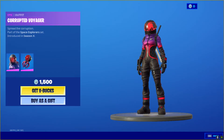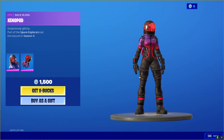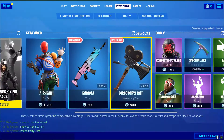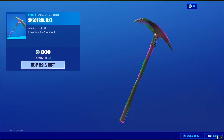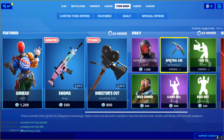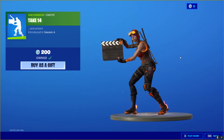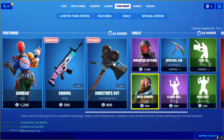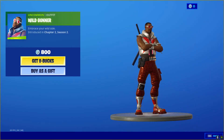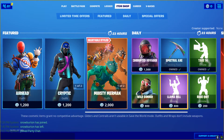Next, we still have the Corrupted Voyager. Haven't seen this in a bit of time, but it's been back a lot. I think it's an Arid Skin. Next, we have the Spectral Axe. We have Take 14. We have the Wild Gunner — pretty interesting. An Arid Skin for 800 V-Bucks. We have the Llama Bell.